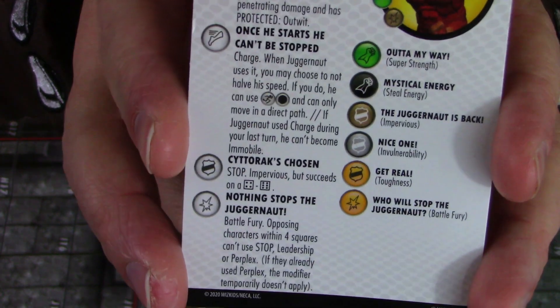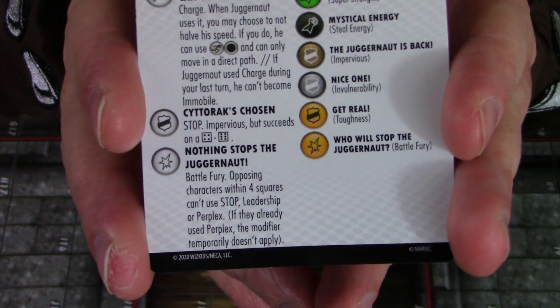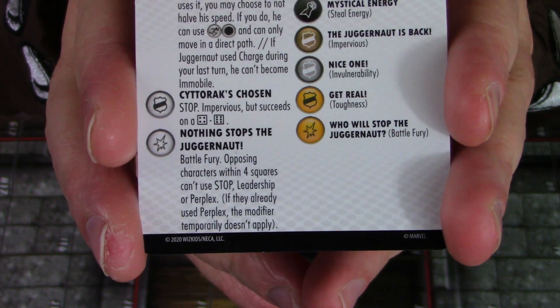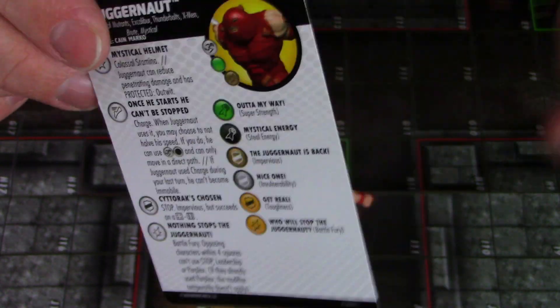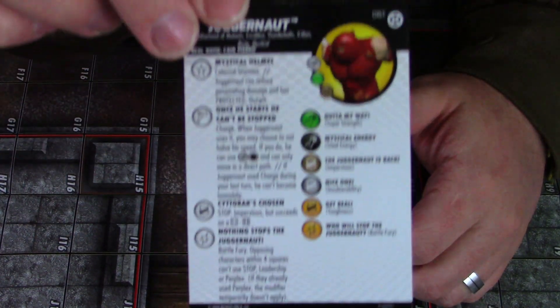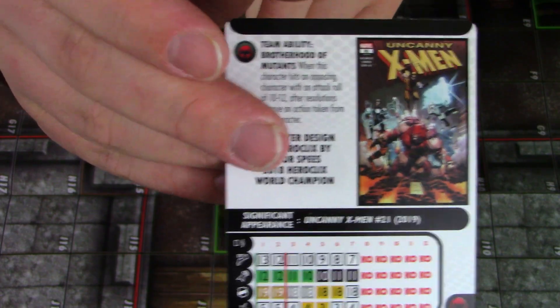If Juggernaut used Charge during your last turn, he can't become immobile — very powerful. He can charge his full movement in a straight line and ignores characters on top of his other improved movement abilities. His special defense gives him stop with Impervious succeeding on a four to six, and that can reduce penetrating damage too. His damage power, Battle Fury, means opposing characters within four squares can't use stop, leadership, or perplex.